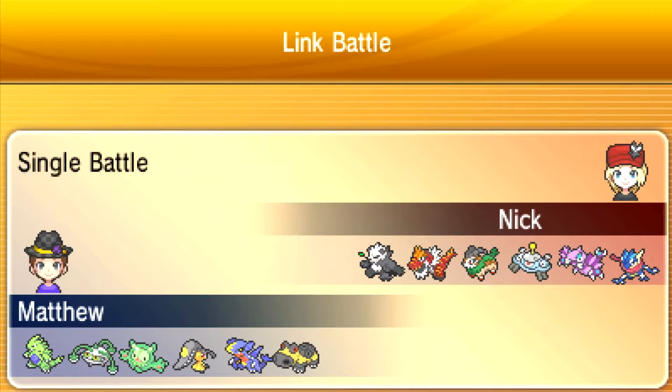So we canceled that match and had this one — I was rocking a sandstorm based team. As you can see I have Tyranitar, Forretress, Reuniclus, Mawile, Garchomp, and Hippowdon. Reuniclus doesn't get hurt from the sandstorm because of Magic Guard. The whole point was to have sandstorm up the whole time with Pokémon that either benefited from it or weren't affected by it, so they're all Ground or Steel type.